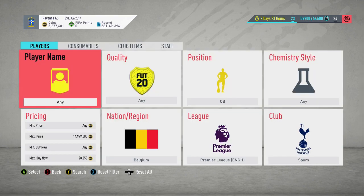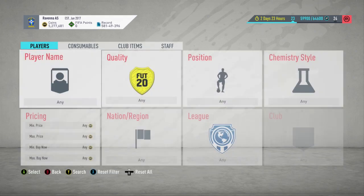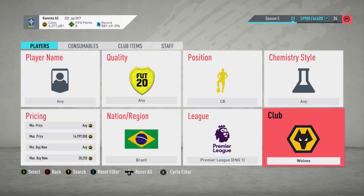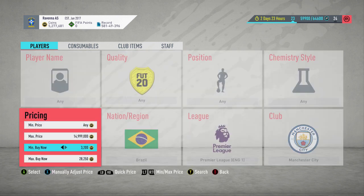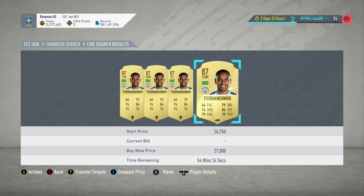Going into the final tip for this video — jump on some of the old sniping filters, because they'll be the most active they've been for a while. For example, Belgium centre-backs from Spurs: the cheapest card is currently 28,250. Prices will change a bit next week, but for filters like this it's going to be the best they've been for a while. Another one you can use is Brazilians from Man City — when you use this filter, you do need to put the price up to 12,250 just to get rid of Jesus. The cheapest card is usually Fernandinho, currently at 27,000. But when you're on this filter, you can potentially get someone like Ederson. So yeah, sniping filters like this are definitely worth jumping on next week, because they'll be the most active they've been for a while.